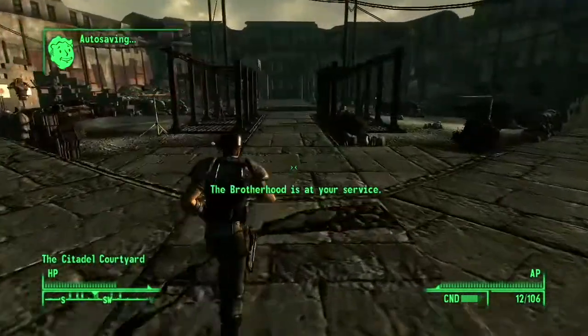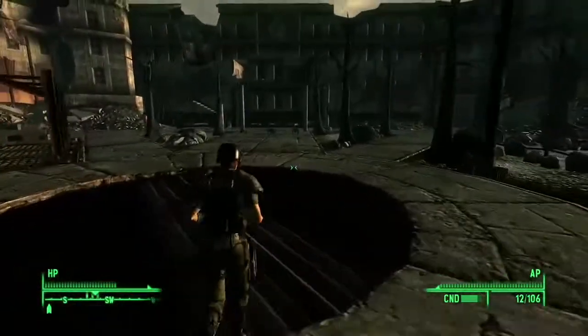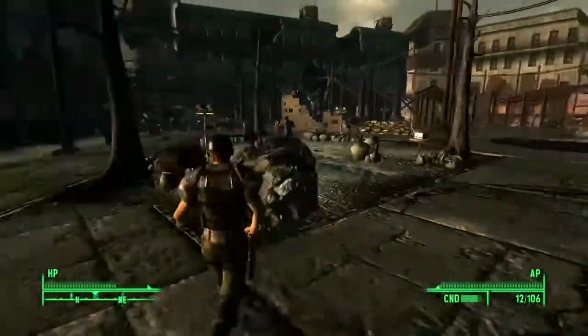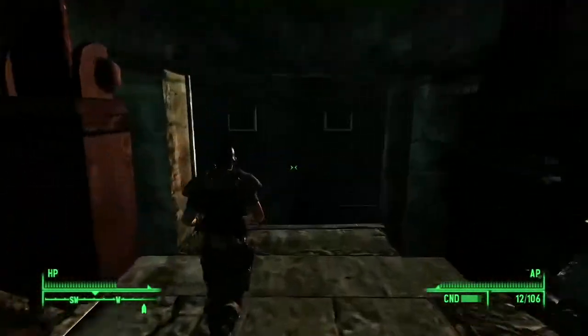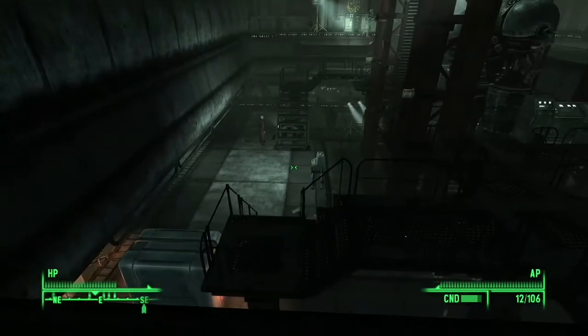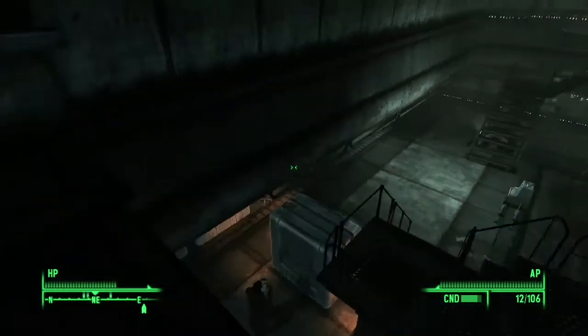Alright, here we are. So, first things first, we've got to actually get permission to learn how to use power armor. To do that, we need to walk over and go down into the laboratory. Now that we're inside, we need to actually talk to Elder Lyons. I've already done it, so he's not there for me — but he will be standing right next to that little terminal right there. So when you come to do it, that's where he's going to be. Just turn around and once you talk to him, he'll give you permission.